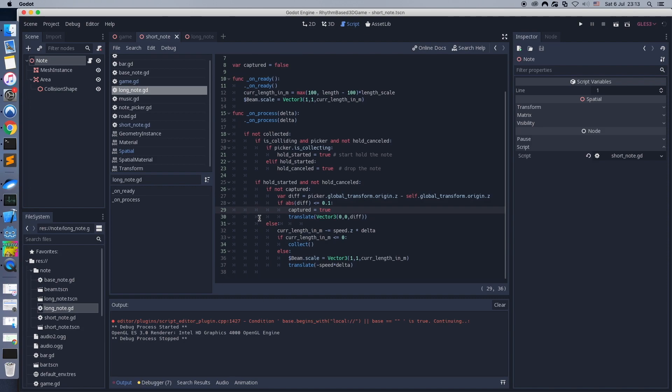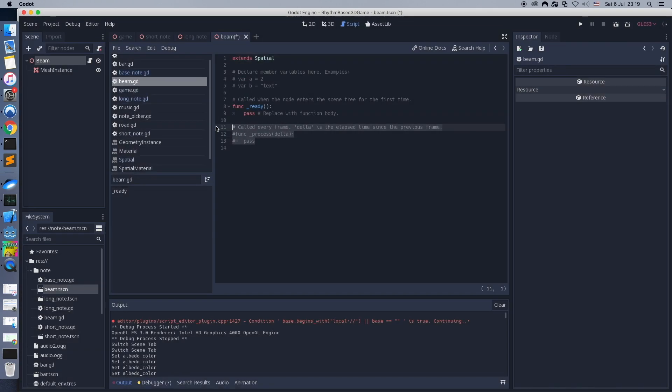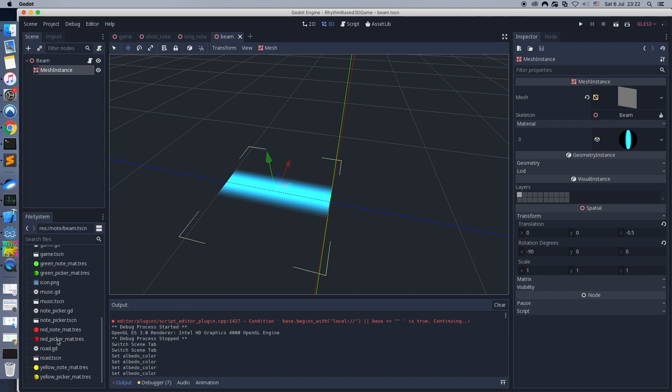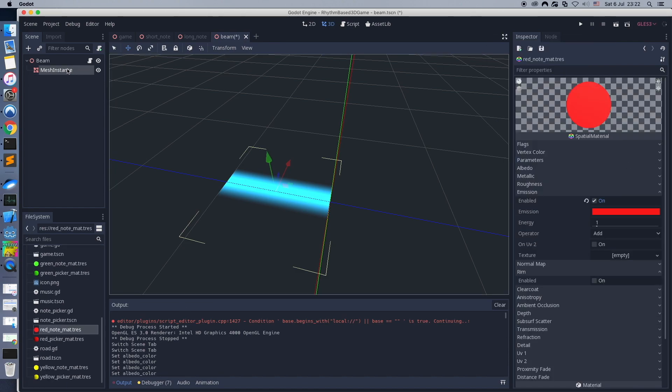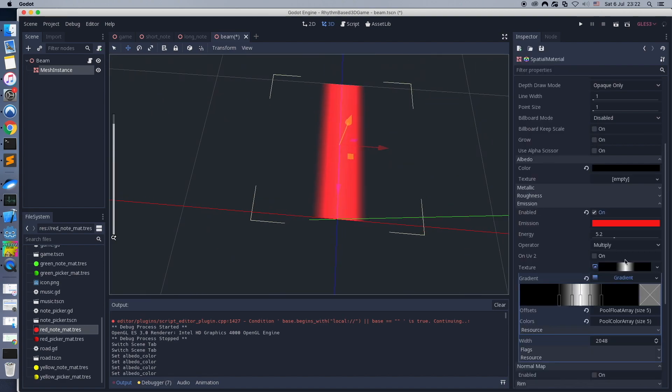Very good. Now let's add a script to the beam scene. Now we need to create red, green, and yellow materials for the beam. The process is pretty similar to the note and picker materials creation.